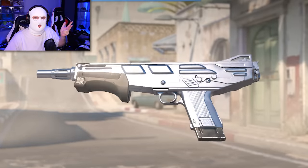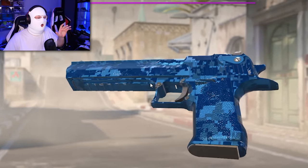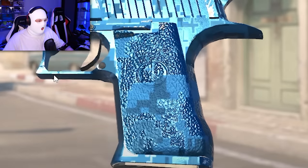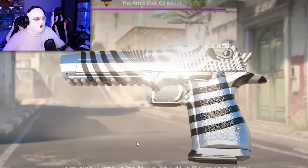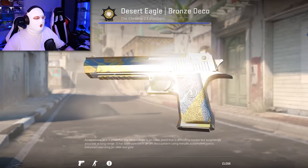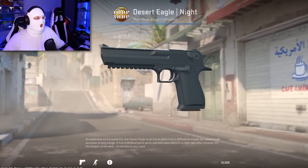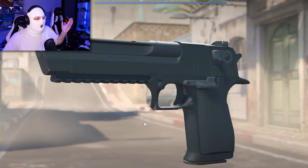After that we have the Deagle Cobalt Disruption. When the CS2 beta released it used to be on the new model, but now sadly it's on the old one — it still looks very good though, with this mystical blue shine and very textured handle. Of course we have the Deagle Hypnotic, which just like the silver skins looks much cleaner and shines very brightly. We also have the Desert Eagle Bronze Deco, a very cheap skin, but in CS2 it shines like crazy. Next up the Deagle Knight, which is very clean in CS2 with barely any scratches.